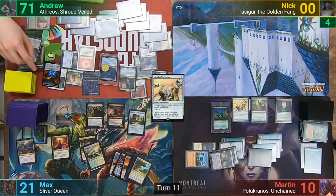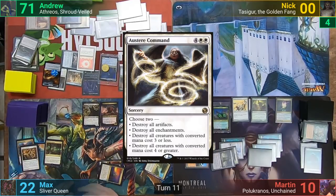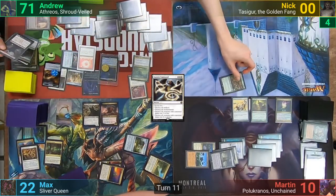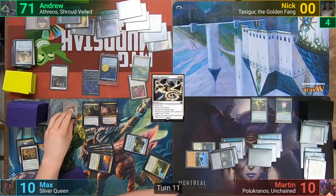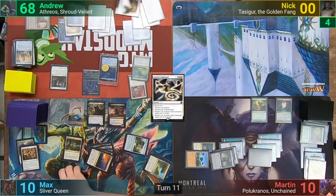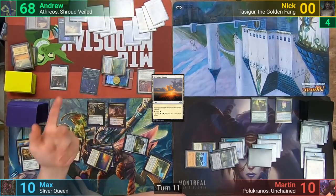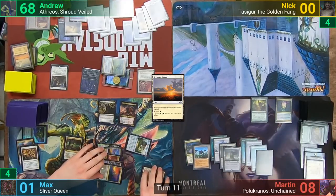Max draws and gives me a treasure token. He gains one life from the Altar of the Pantheon as he casts Austere Command, picking the modes of destroying all creatures with converted mana cost four or greater, and all artifacts. With Teysa and the Crypt Cast dying, I put the four original Athreos triggers on Max, and he takes the 12 life to deny them from coming back to my hand. Moving to combat, he hits me for one with a Sliver token. I lose two in my upkeep to Mogus and cycle a Secluded Steppe, blinking Max's Sliver token with the Astral Slide trigger.